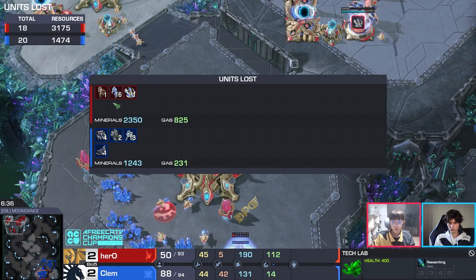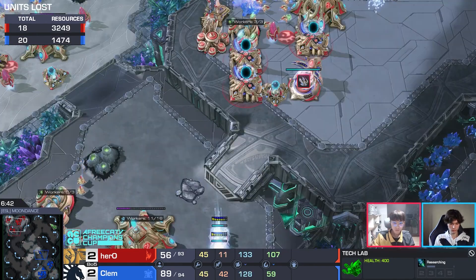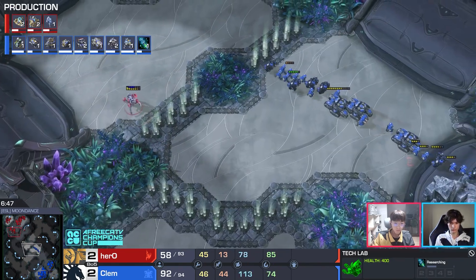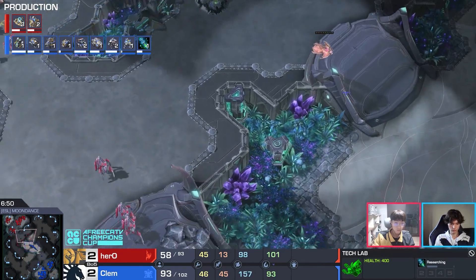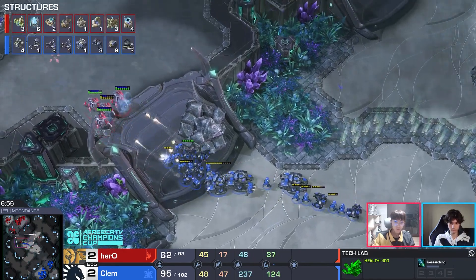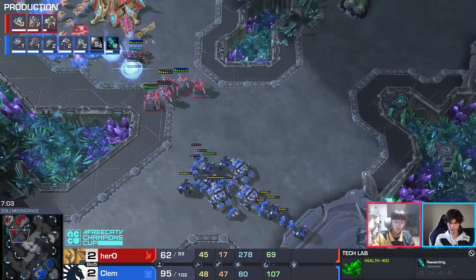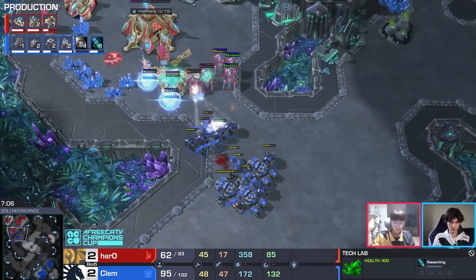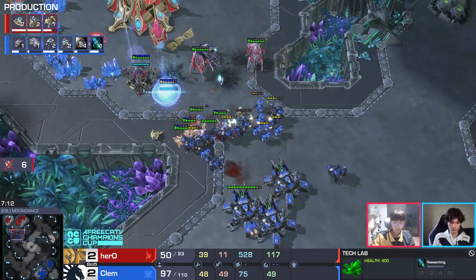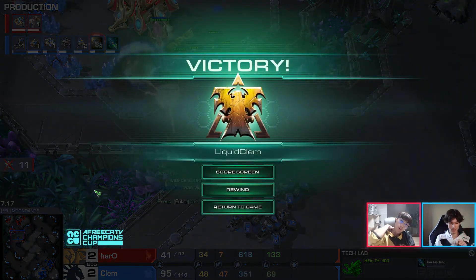The tank barely survived on minimal HP, the cyclone barely surviving and knocking down the warp prism — disastrous for Hero. Down 13 to 45 supply, Hero tries to delay with the remaining stalkers. But it's three tanks — worst case scenario for the Protoss. Clem looking to make it to the IEM Katowice semifinals — sniping down the shield battery. Hero — just such a disastrous last game.